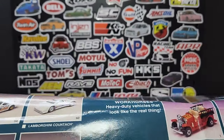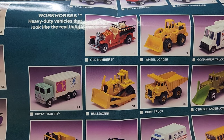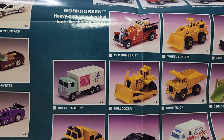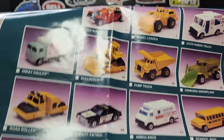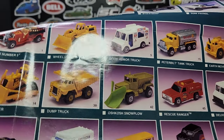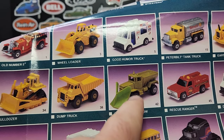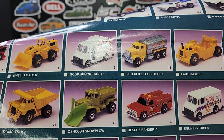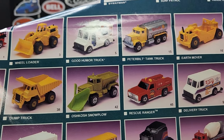Moving on to work vehicles — Old Number Five, Wheel Loader, Bulldozer, Dump Truck. All the construction stuff was no longer Caterpillar by this point — no longer licensed; they modified the castings to remove the Cat logos. Highway Hauler again, looking pretty decent. Good Humor Truck this time in red. The Oshkosh Snowplow — I don't have this green version with those wheels, I have the green version with different wheels, so I'm still hunting for that one. Shell Tinker looks good, Earth Mover looks good — I don't have that wheel variation. Rescue Ranger, Delivery Truck with Mobile Tune-Up — another good blackwall.